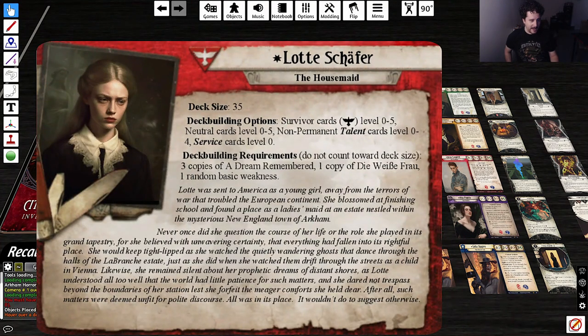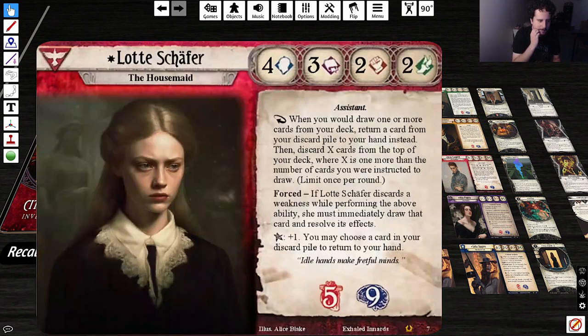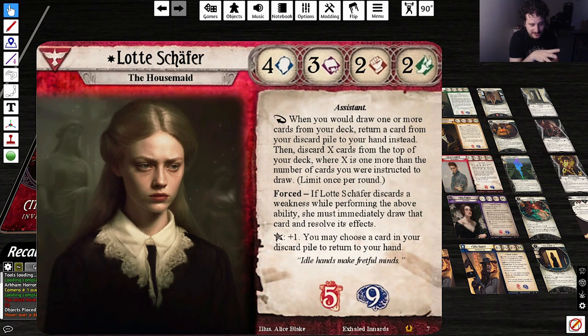Elder Sign effect is plus one — you may choose a card in your discard pile to return to your hand. Dredge is very powerful, and I would not be surprised if it's the same here. Deck building: size 35, Survivor 0–5, Neutral 0–2, non-permanent Talent cards 0–4, Seeker cards level zero. That's a crazy deck building. I've seen a lot of custom investigators explore the Talent card pool, because there's no official investigator that does it.